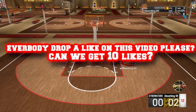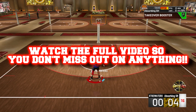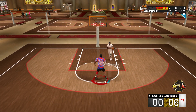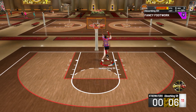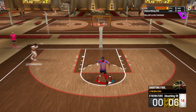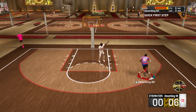What is up y'all, in this video I'm gonna show you guys my two-way slashing playmaker build — you guys have been asking for this build. So I'm gonna deliver and show you guys this build. This build is overpowered and I highly recommend you watch the video all the way through so you don't miss a step. If you make this build exactly how I have it, your build will be a demigod — dunking on everybody, clamping everybody up, and shooting green lights in everybody's face.